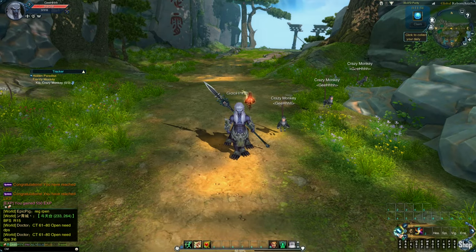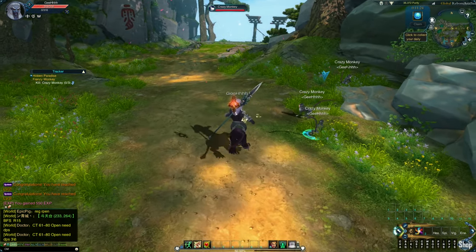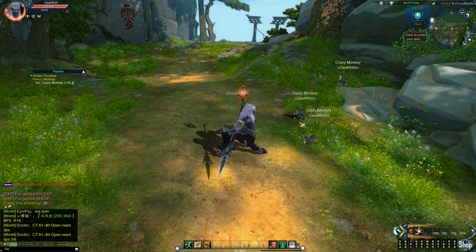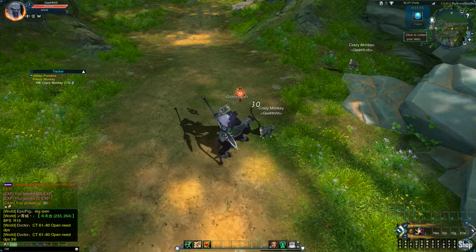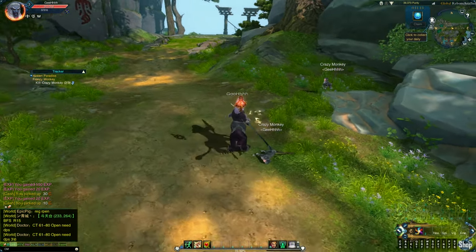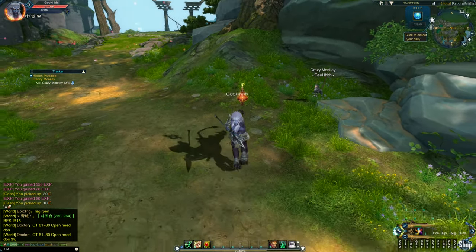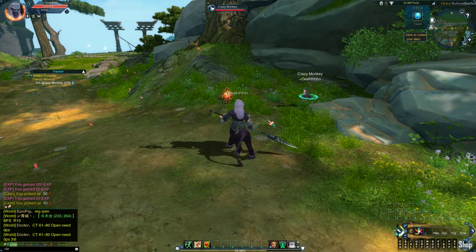Let's attack the crazy monkeys. What are our skills? We have normal attack and Iron Cutter. Let's test out Iron Cutter. The combat of the game is tab-targeting, and yes, Tab is working.